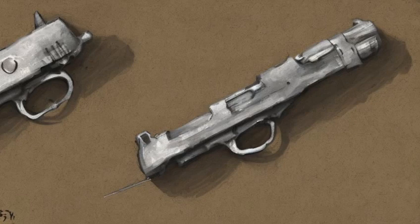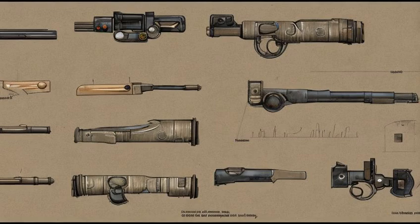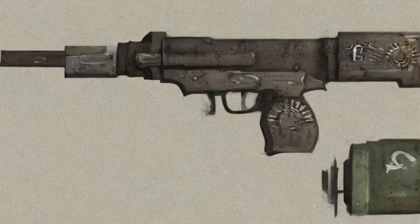A box of 22 rounds can be found on a shelf next to the toolbox in the root cellar. A box of 16 rounds can be found at the base of the transmission tower near the ranger cabin. A box of 7 rounds can be found near a makeshift firing range north of Sanctuary Hills.